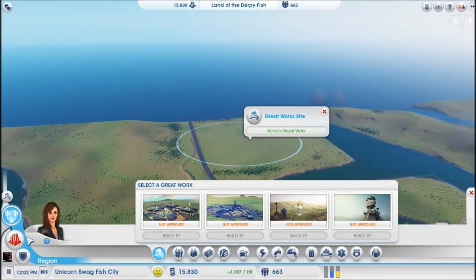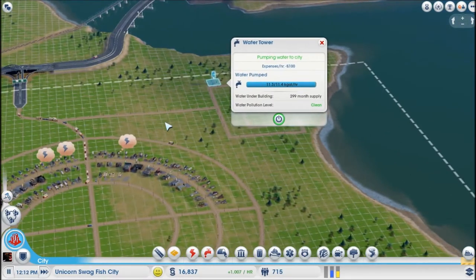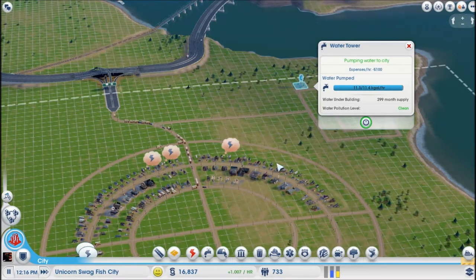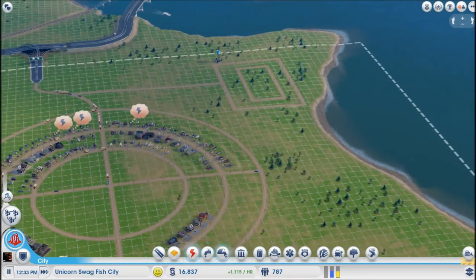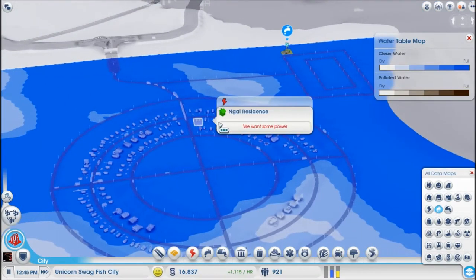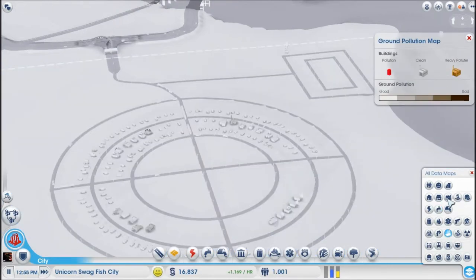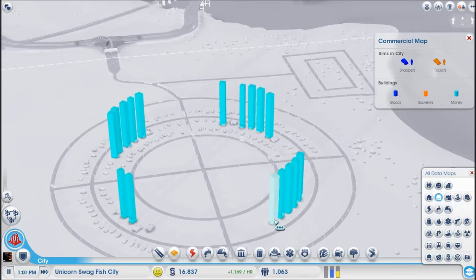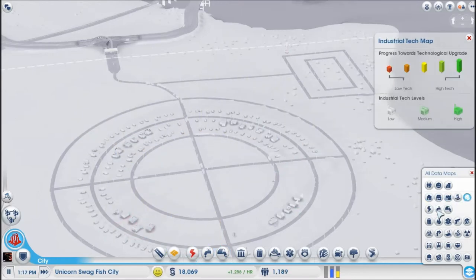Alright, I think the water's going through, but I don't know how to see that. It should be showing all the water going through the roads. I think that means they've got water. Oh no, that's proper and stuff. Sorry, I'm still trying to work this out.